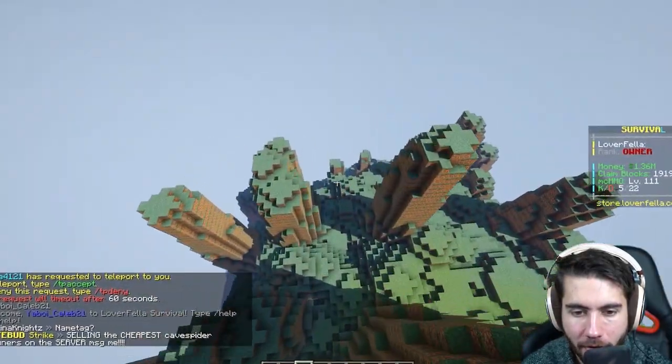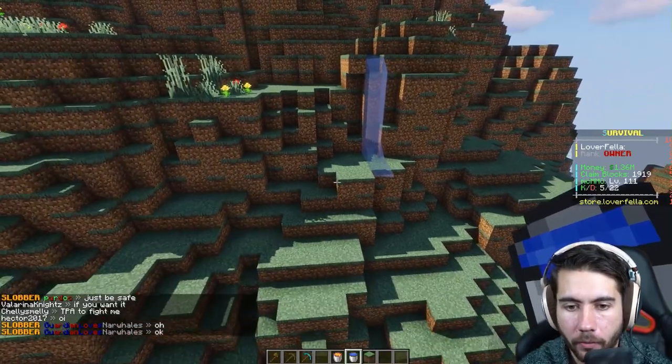Boom, beat it. I'll put a chest there with a book that says 'Congrats, you win.' I'll start adding some lava. I'm gonna add a little water path too.